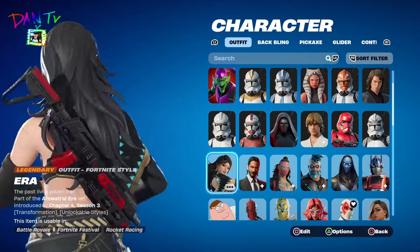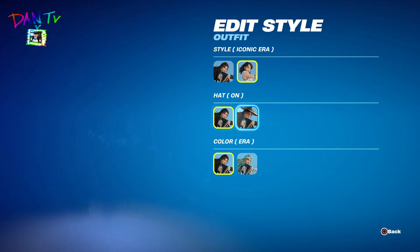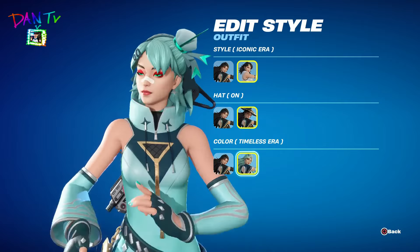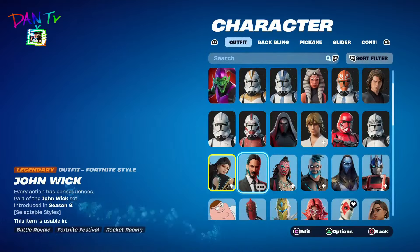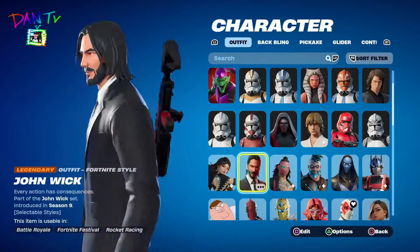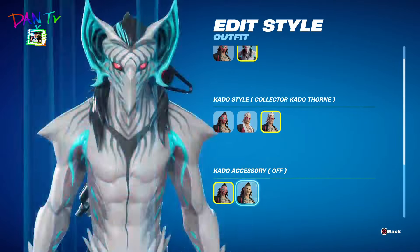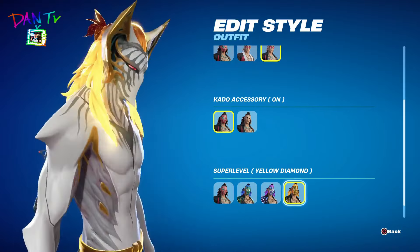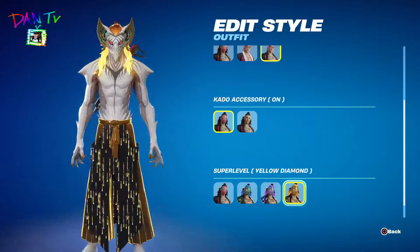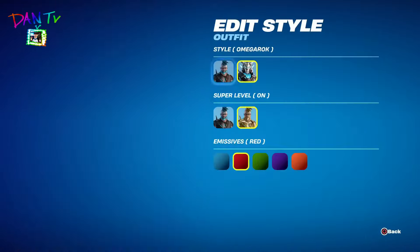We have ERA — the ERA Fortnite skin. I have all of the styles, including the special bonus rewards version of ERA. I have the John Wick skin. Kato Thorne — yes, I have all of the styles unlocked, including the yellow diamond Kato Thorne. This one was really hard to get — I literally grinded that out for it. Of course, Omega Lock — I have the Super Levels.